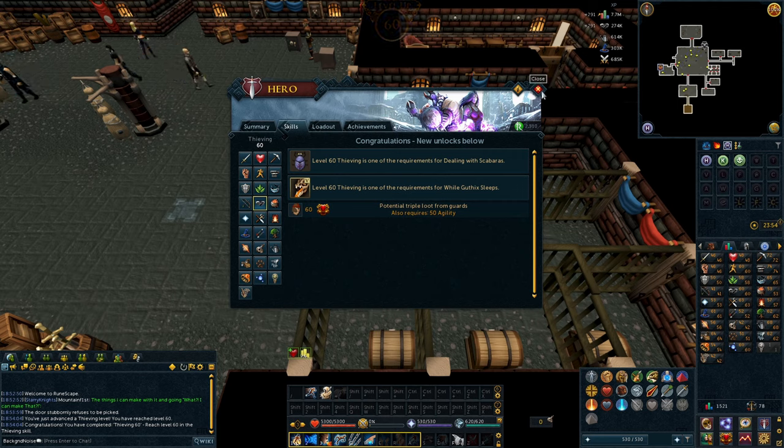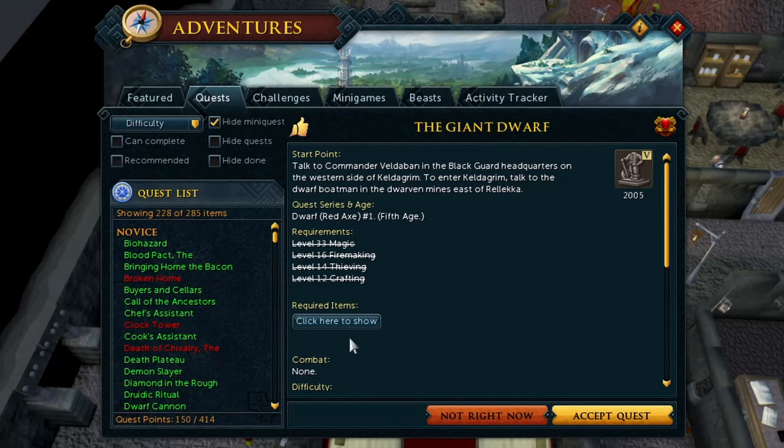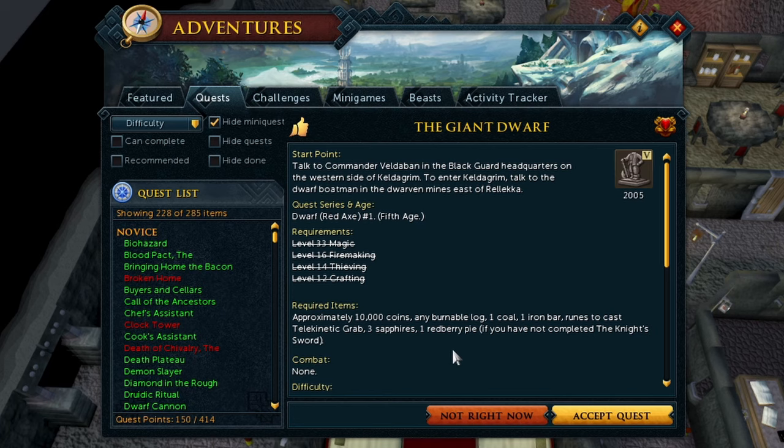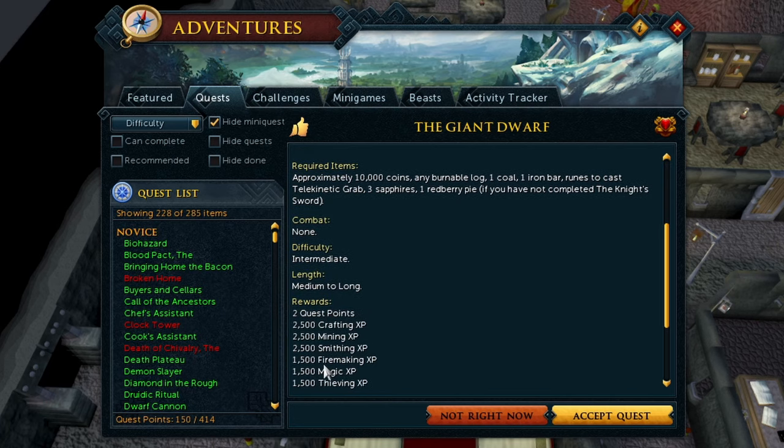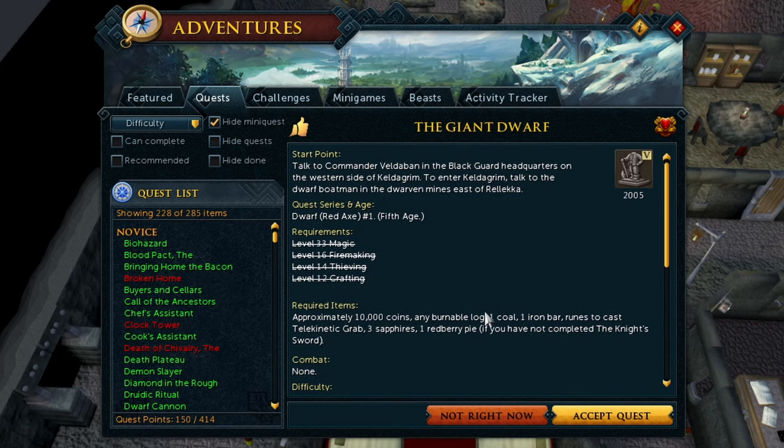But first we have to go and help our dwarf friends in Keldagrim. Don't forget to do your caches. We ruined a dwarven heritage site, but we told them to put a pin in it and we'd come back later to help them out. Well, it's later now, and we have to do those quests so we can do some goblin quests, because they intertwine.